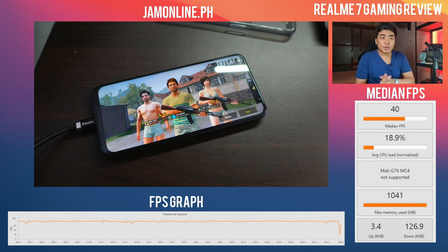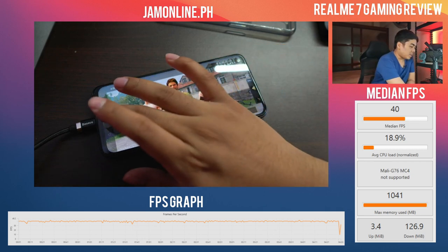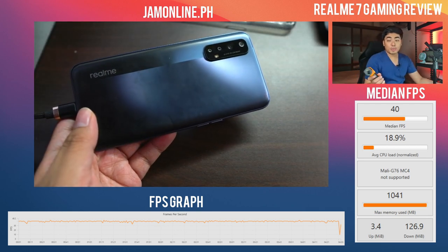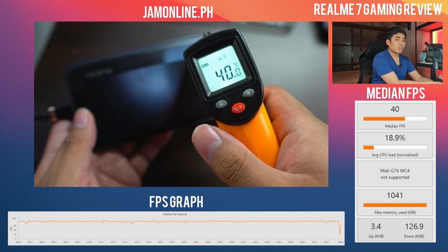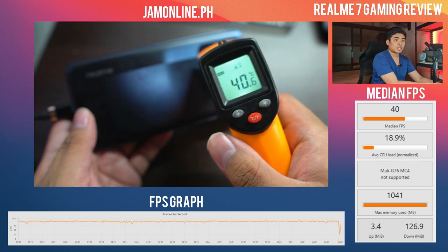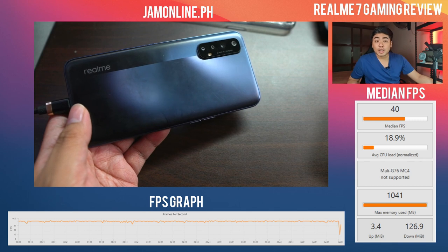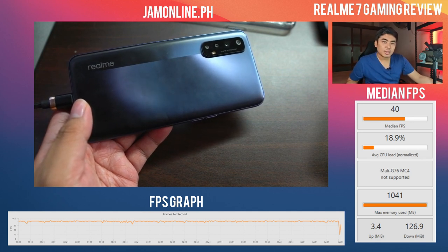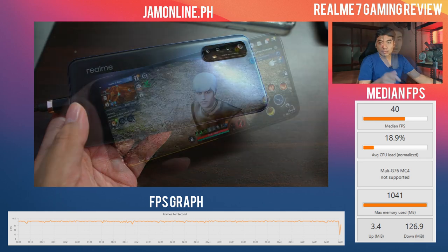Time to check the temperature. We've reached 40 degrees Celsius — even 40.6°C — so MediaTek does run warmer than the Snapdragon 720G. And this is before running Black Desert Mobile, which is a heavier and more demanding game. At higher settings and longer play sessions, temperatures could climb further. But the Realme 7 is still capable — let's move on to Black Desert Mobile.